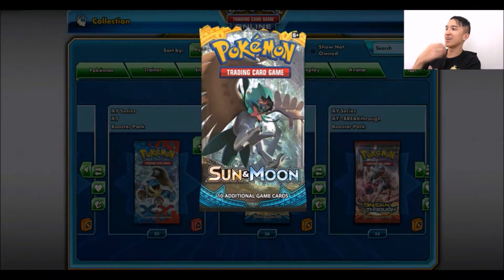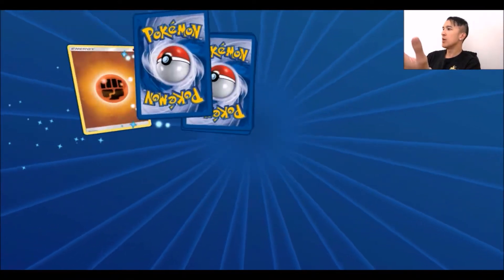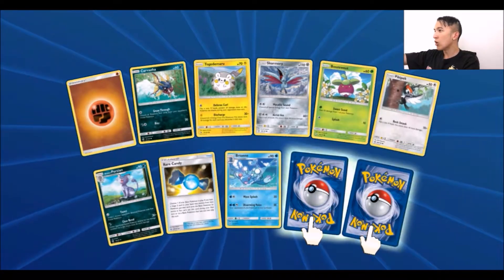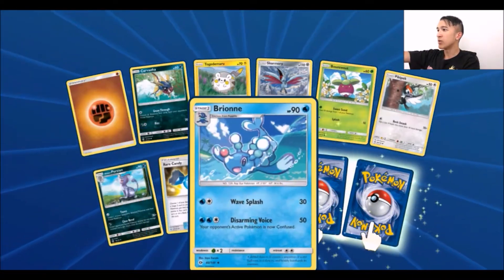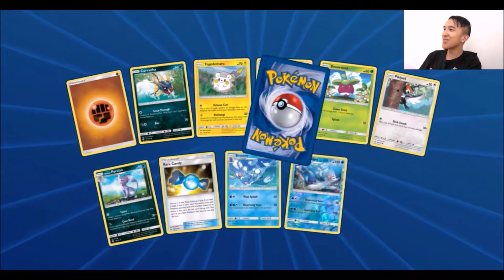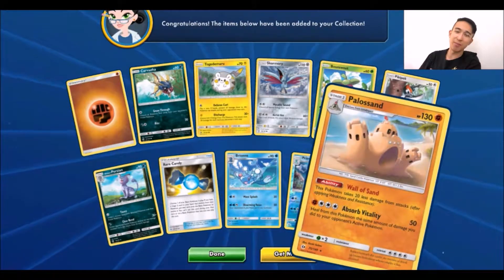Alright, so you guys see the pack — I wonder why they chose that one. We got fighting energy, Carvanha, Dewgong, Skarmory, Pikipek, Luvdisc, Persian, a Rare Candy, Brionne, and we got a reverse rare foil Primarina. And for the rare we got ourselves a Palossand — my favorite.